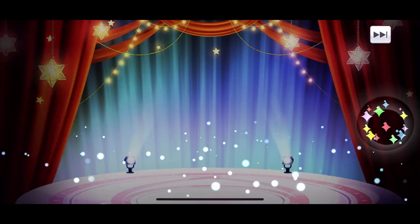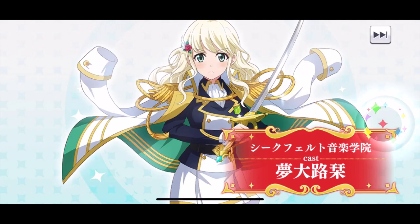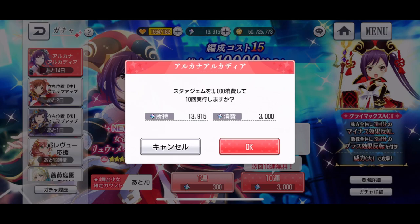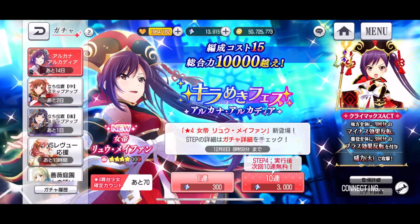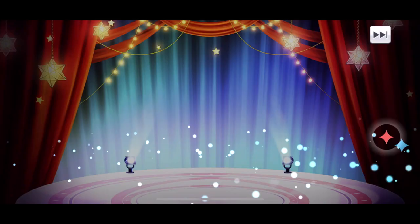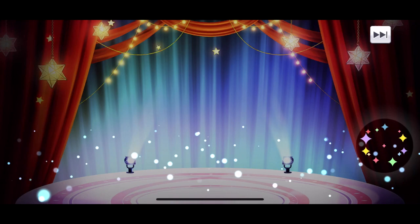At least I got one stage girl — Yachiyo, which of course I already have maxed out. This is horrible. I'm already at 13k. I said I wanted to only spend like six thousand. This is too much. Mayfan please come home. I was hoping I would not have to spend this much. I don't know what I'm going to do if I don't get her — I'll be down to zero gems.